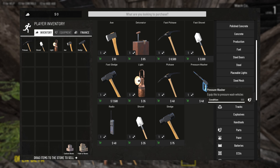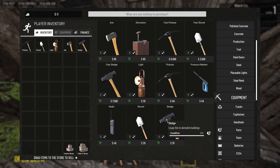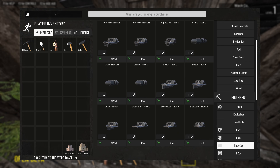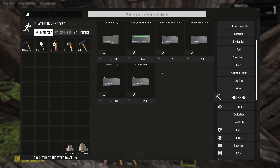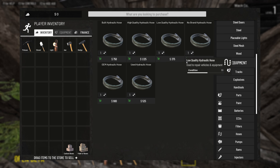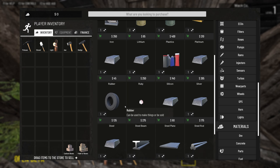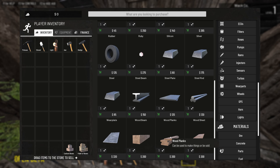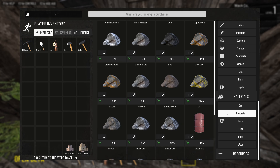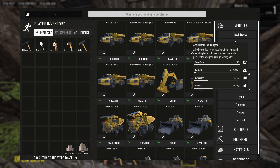We can buy hand tools: a pressure washer, light, regular axe, regular pickaxe, regular shovel, and sledge. But we can also get a fast sledge, fast pickaxe, and fast shovel. They've also added radios. There are materials we can buy like electric parts, plastics, rubber, and rubies - I'm guessing that's stuff we can craft once we have the equipment. In this playthrough I'm not going to buy any of those materials - if I need something for a quest, I have to find and mine it myself. That's another rule we're adding.